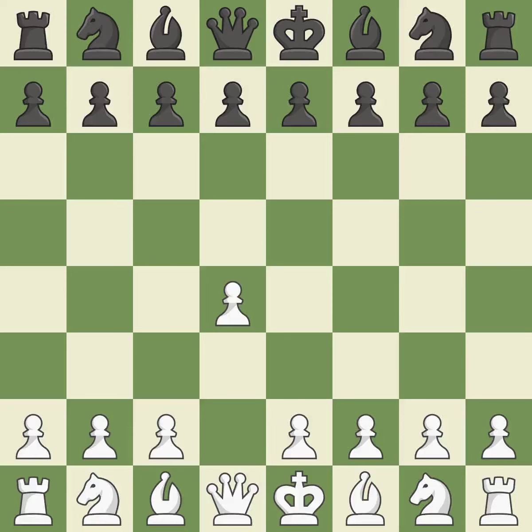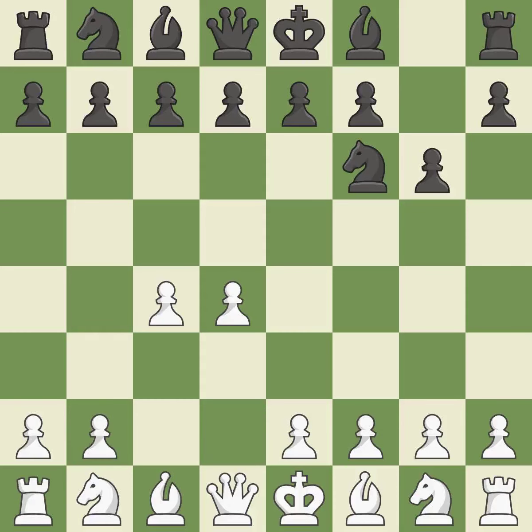Opening with the queen's pawn. The Indian game begins by controlling the important e4 square with the knight, rather than a pawn. By taking control of the crucial d5 square and creating a space on which the knight can move to c3 without obstructing the c-pawn, move c4 helps to create a strong center. Nc3 prepares the e2-e4 pawn push and helps control the d5 square.